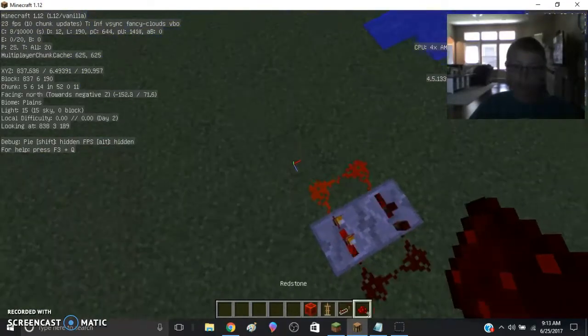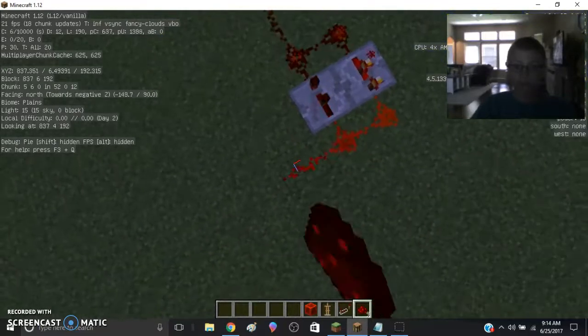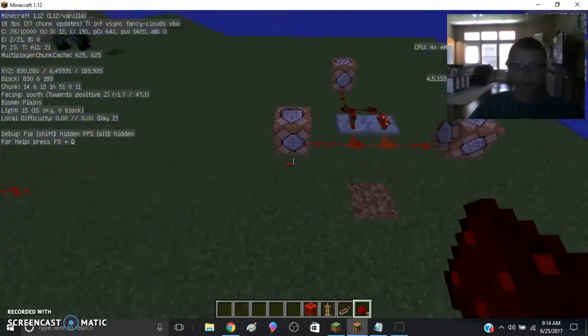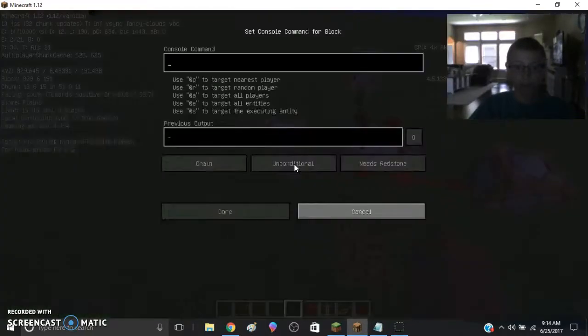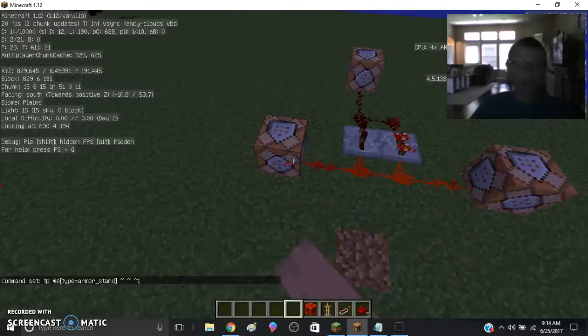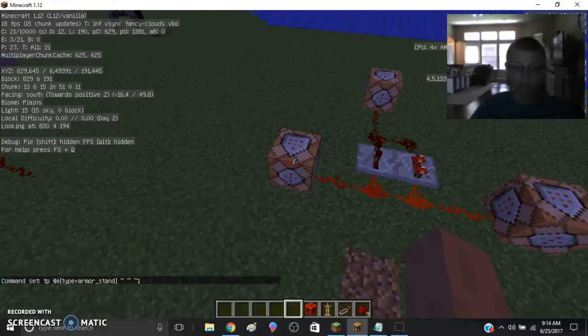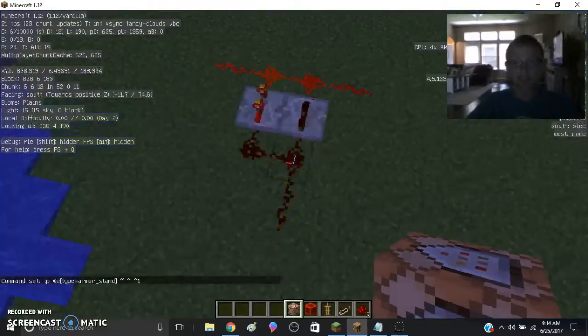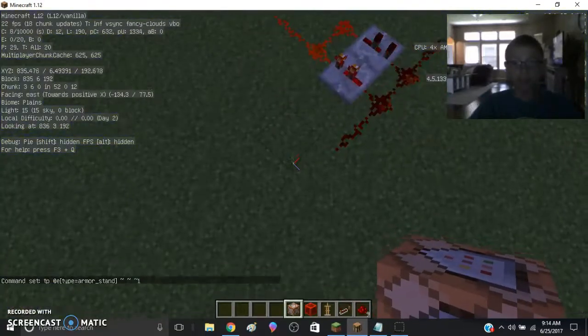Next, all you need is this — just make this. So the first command block is this one. This one is the one that makes the armor stand go. So this is the simple command — it's a simple execute. Right here.